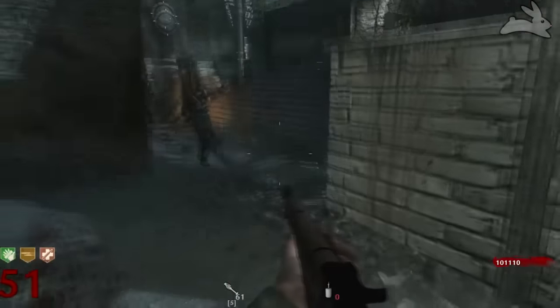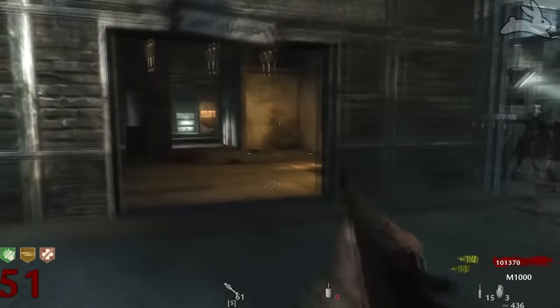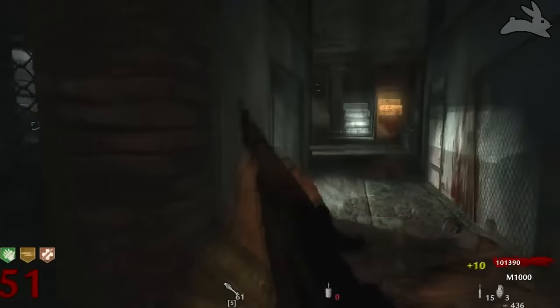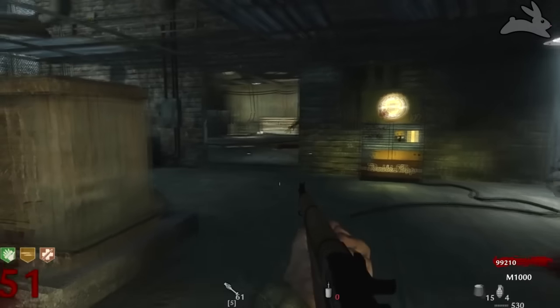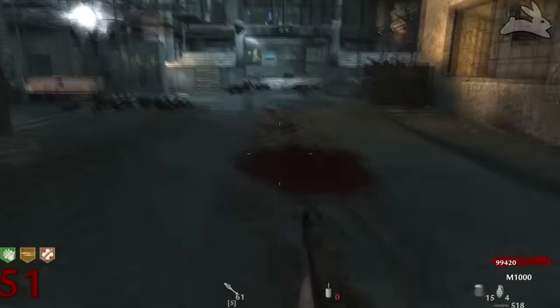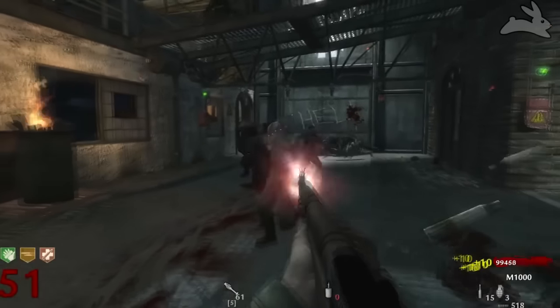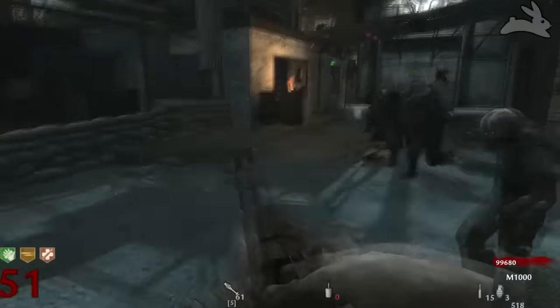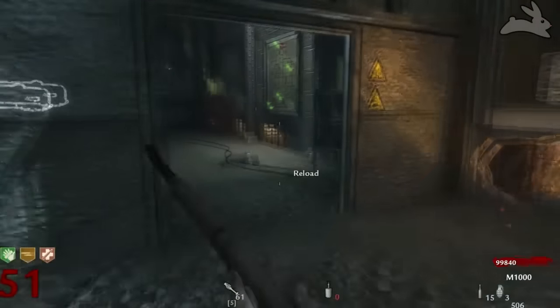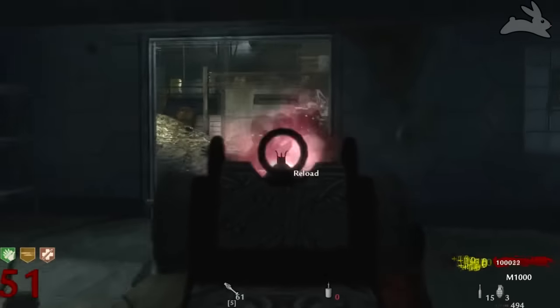On round 50 you want a weapon that can do a lot of damage, has a fast fire rate, and has a lot of ammo. The M1 Grand maybe has the damage and the fire rate, but it really does lack in ammo. On round 50 it's going to take way too many shots to kill a zombie. There are so many other weapons that make this weapon look bad, and you'll find yourself wasting ammo without getting many kills.